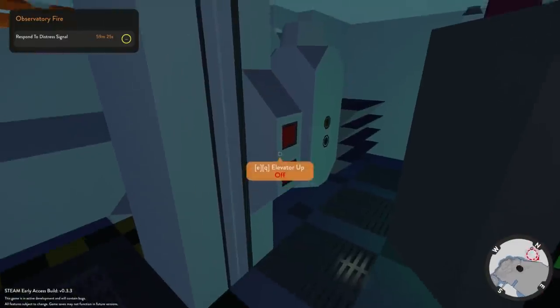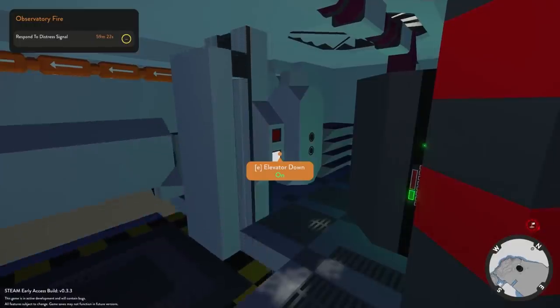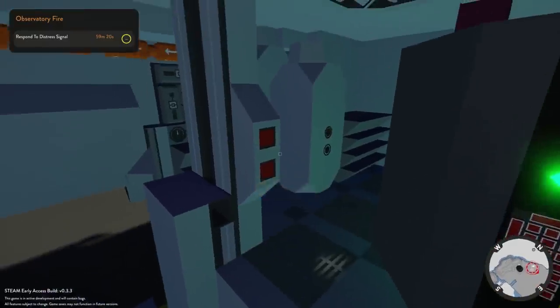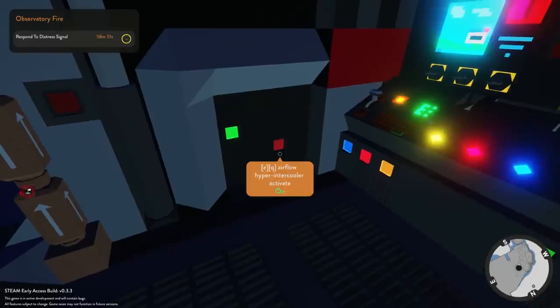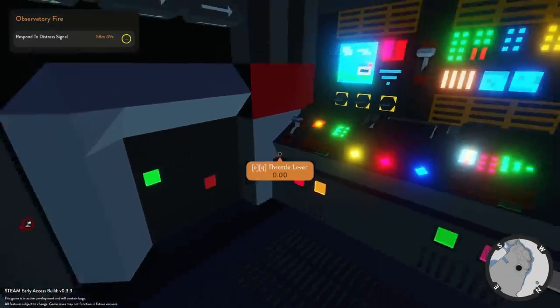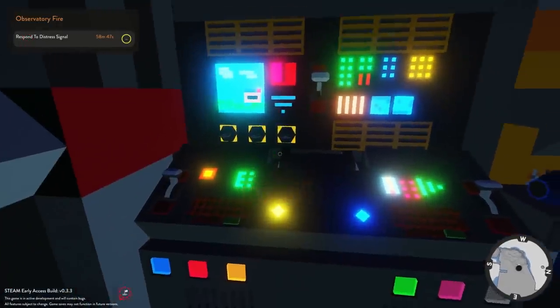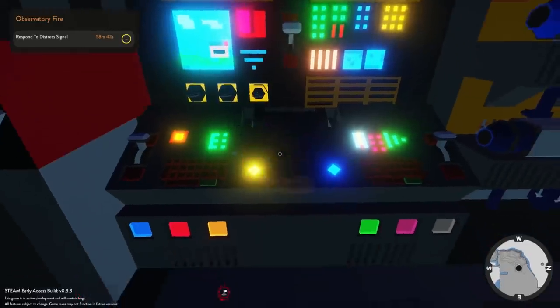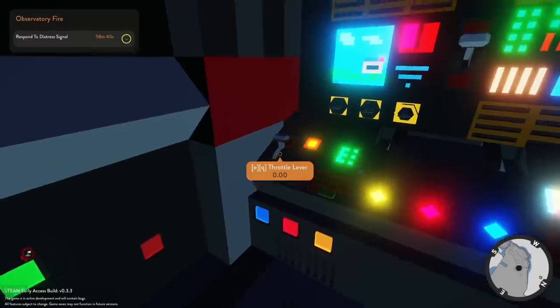There's a keypad over here — I like clicking keypad stuff. There's an elevator. This is like the cargo area where you'd load up your cargo — that makes sense. Tubular combustion chamber, airflow, hyper intercool activated. Look at this little control panel — throttle. Are these dead buttons or should we be firing these up? I think a lot of this is for show.